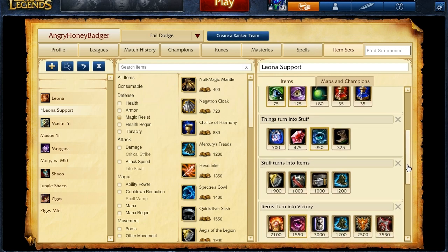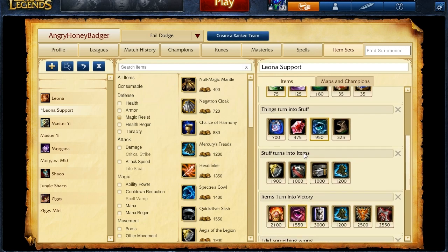A full build may look something like this: you get Shurelya's Reverie built from your Philosopher's Stone, then your Ruby Sight Stone, Randuin's Omen, Mercury's Treads, Locket of the Iron Solari, and then a Zeke's Herald to help out your whole team.